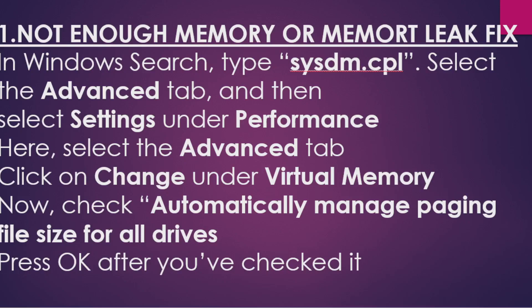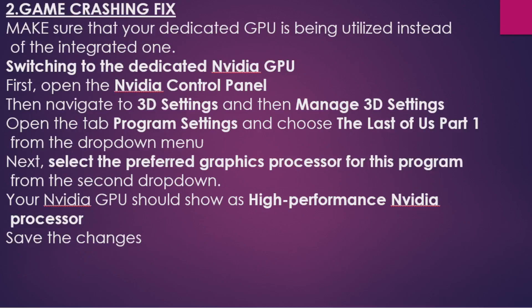The second fix is for game crashing. This happens because the game is not utilizing all resources from your NVIDIA processor — instead it uses your Intel processor. Go to the NVIDIA Control Panel, go to 3D Settings, under Manage 3D Settings go to Program Settings, choose The Last of Us Part One, and make sure to select 'High Performance NVIDIA Processor.' This ensures the game utilizes all resources from your graphics card and not your Intel processor, which should stop the crashing.